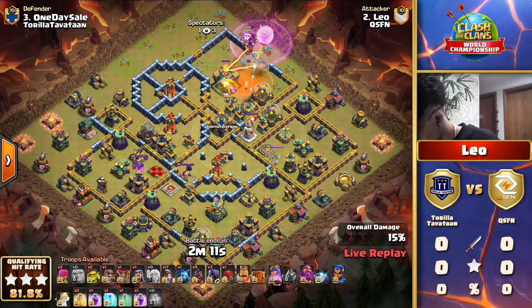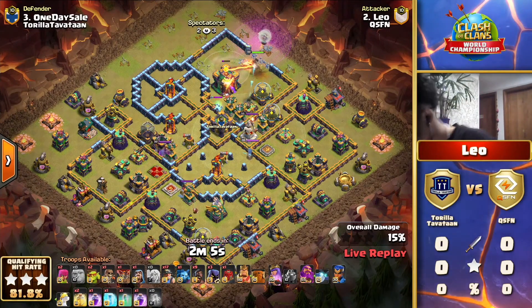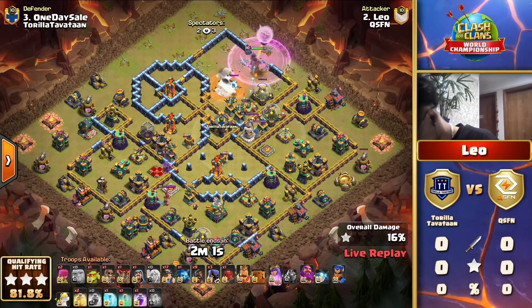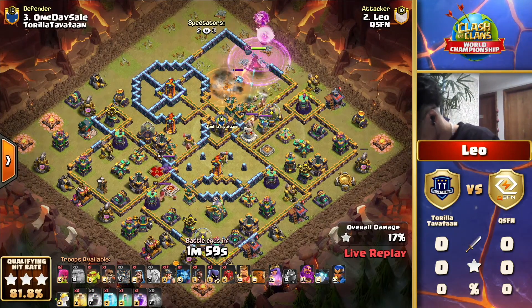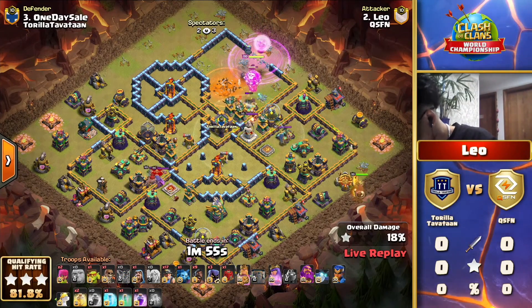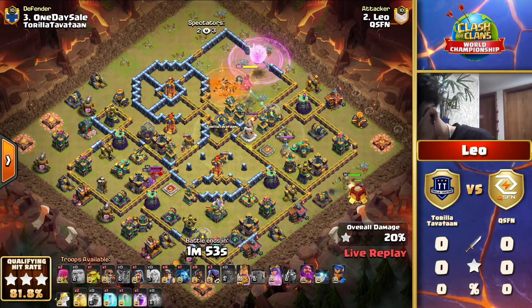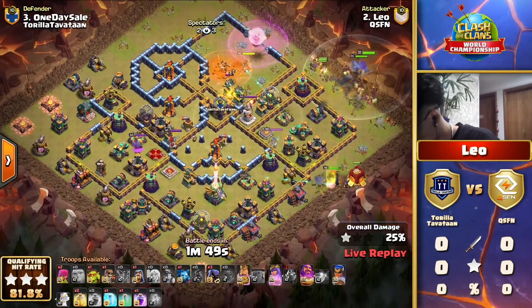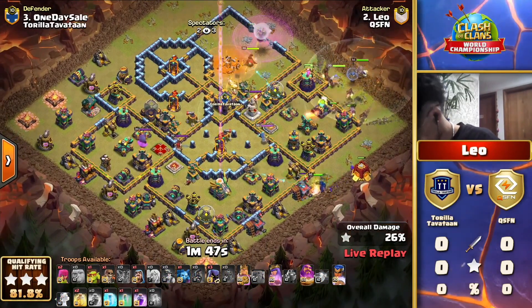There are not too many traps - no tornado trap at the moment - as he rotates his queen. He just missed that tornado trap by a tile. Another rage is needed to keep that queen alive, but so far the rage is looking successful. More and more coco loons are getting sent and he keeps sending those test loons in.